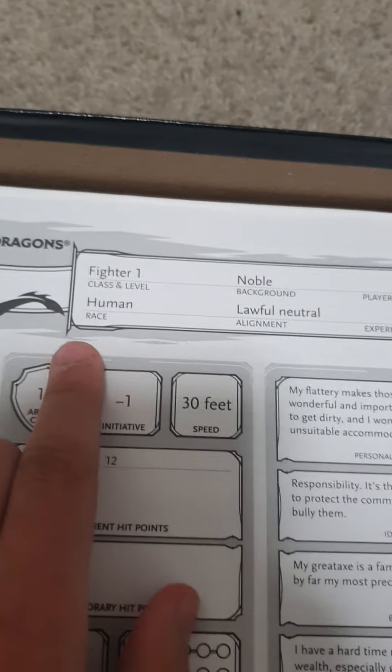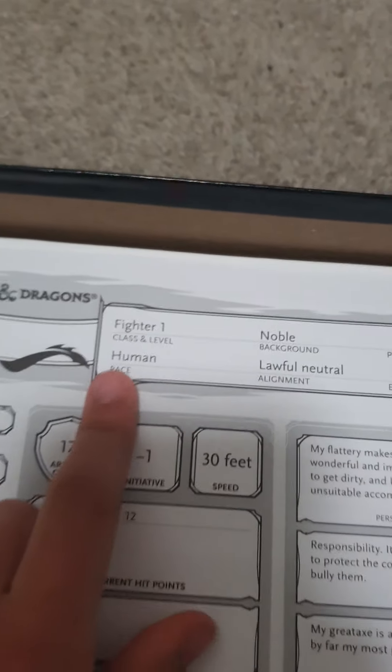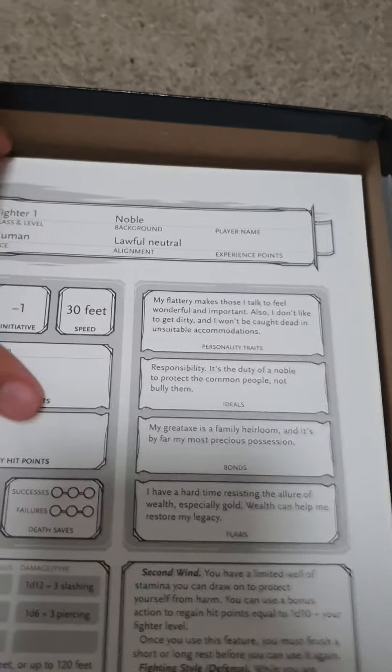Okay, here is a fighter. I think the other one was also human — oh, they're also a fighter. So two fighters that are humans, but this one's got a different background. This one's got a noble background and a lawful neutral alignment.